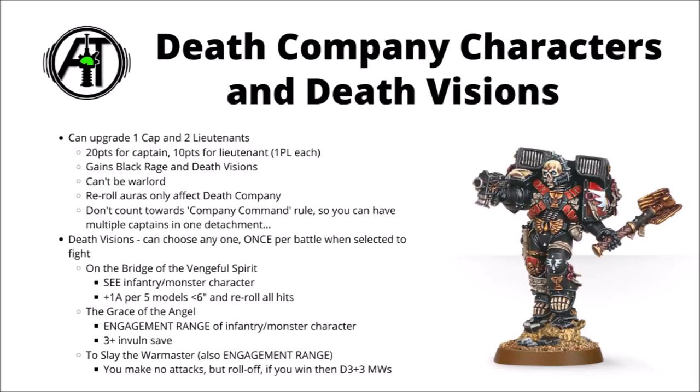Next we have the option to turn our Captains and Lieutenants into Death Company versions. You can spend 20 points to upgrade a Captain with Black Rage and Death Visions, or 10 points for a Lieutenant — up to one Captain and up to two Lieutenants. They can't be your Warlord, their reroll auras only affect Death Company, and they don't count towards the Company Command rule, so this could be a way to get two Captains in one Detachment. We already know Black Rage gives one extra attack on the first round of combat and a 6-plus Feel No Pain. With Death Visions you don't have to pick them pre-game — when your Death Company character is chosen to fight, you pick one of three buffs.